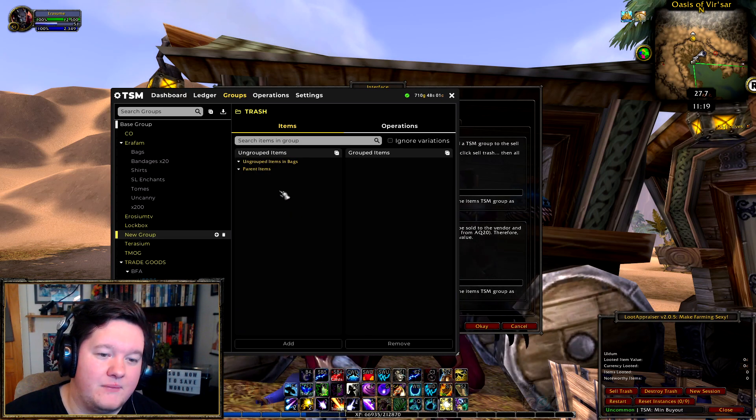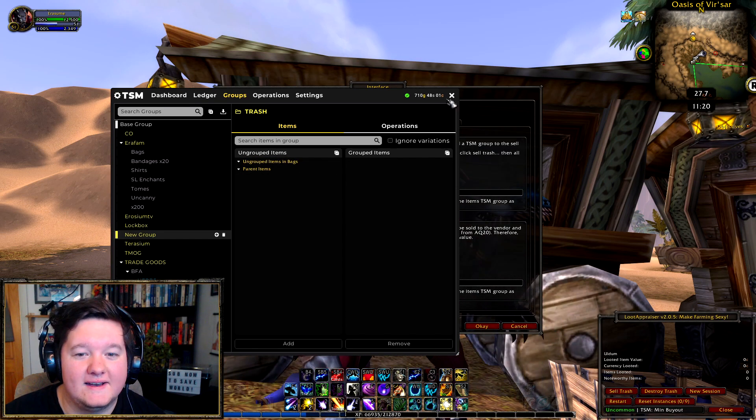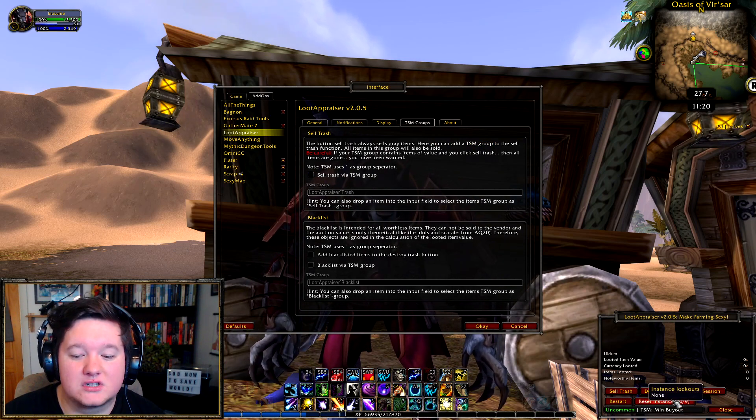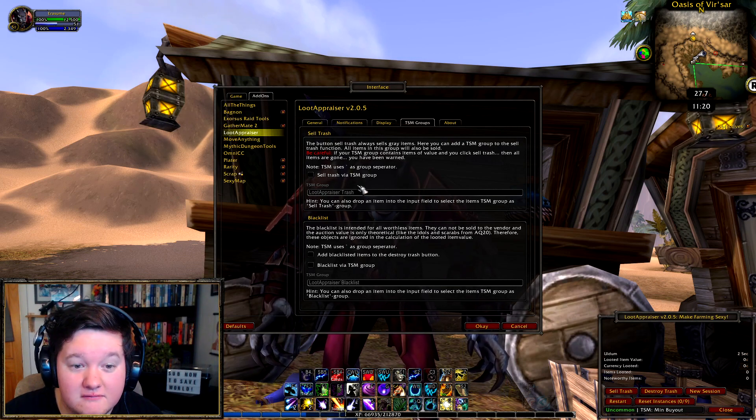Sometimes people will create a group on TSM and call it 'trash,' adding certain items to that trash group. Then automatically when you click 'sell trash,' it will sell any of the items within that group — very helpful. I personally use a different add-on called Scrap instead.